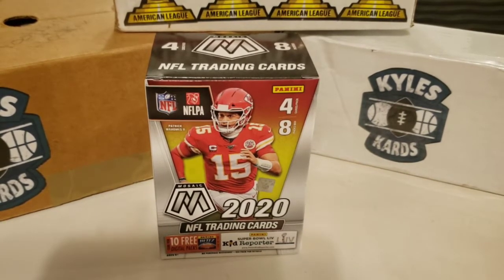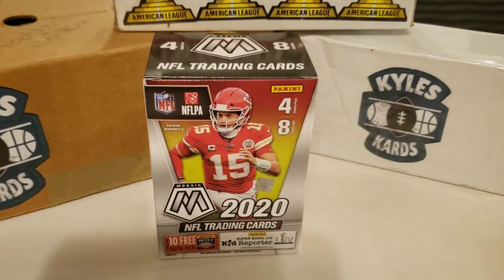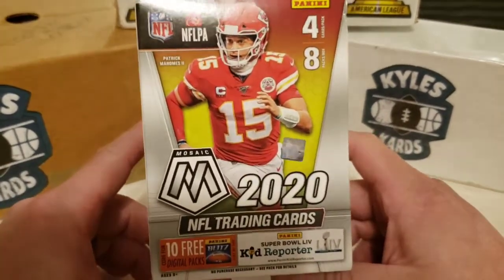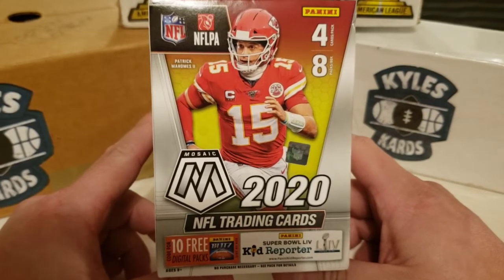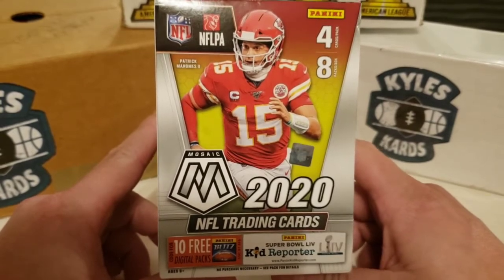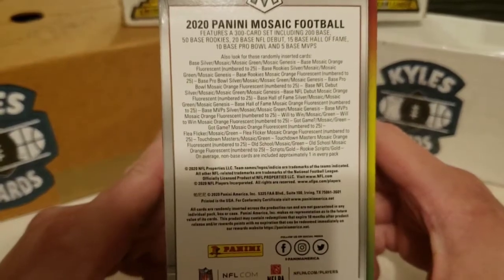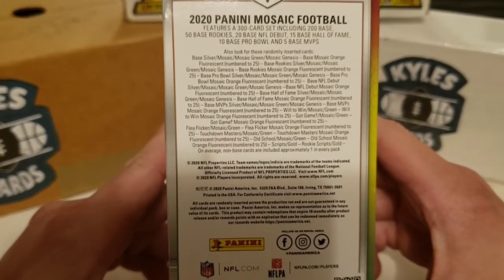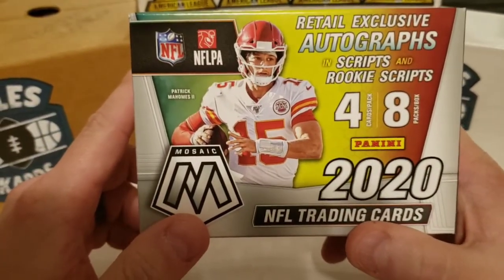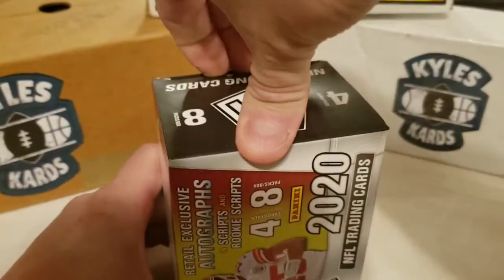So here we have the winner take all. We're doing best of three again, and I'm very excited about this particular round because we're opening up Mosaic — my first personal look at Mosaic Football 2020. We have four cards per pack, eight packs per box, so we're looking at 32 cards overall. We got the 300-card set, and we're looking at the retail exclusive autographs, scripts, and rookie scripts. It'd be awesome to pull an auto out of this.